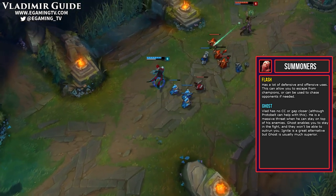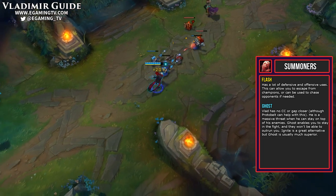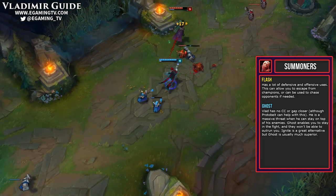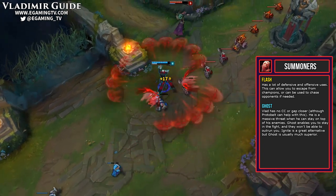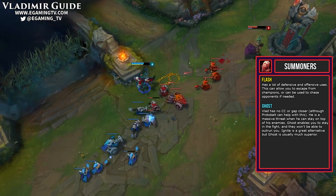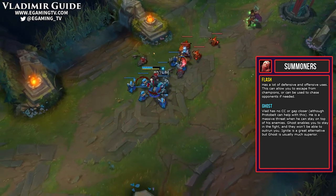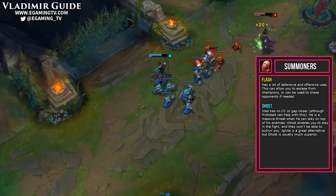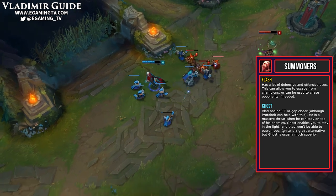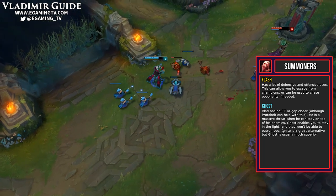For our summoners, we take Flash and Ghost. Vlad has no CC or gap closer — he needs to move into fights and stay there, so he needs the movement speed. We do get a Protobelt in our build which is like a tiny little dash, which helps a tiny bit, but not enough. So if you're somebody who doesn't want to take Ghost, you can take Ignite. Sometimes I still take Ignite if I'm against Swain or Mundo or something, but usually I will always take Ghost.